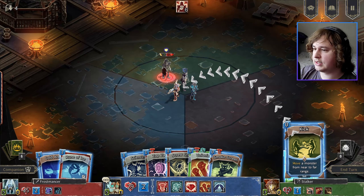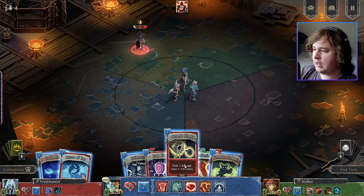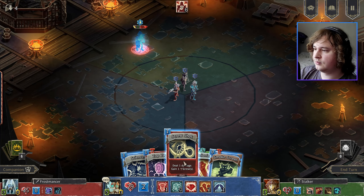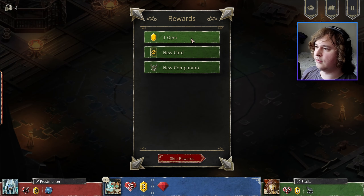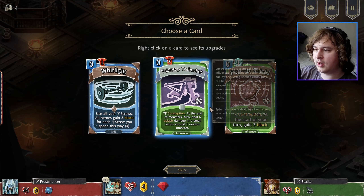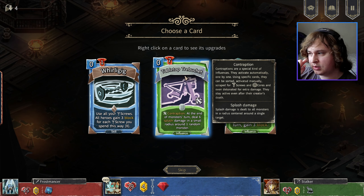It's Buckler. Let's kick. Do I have an Eagle Eye? I don't. But I couldn't do anything anyways. Let's see if I can freeze him and get something cool. Ethereal Shield — damn. I guess I'll just kill you. New companion? They're trying to get me to replace my boys? Whoa. Contraption at the end of a monster's turn deals six splash damage in a small radius around one random monster. It's a small radius, so it's not very likely to be too good, honestly.